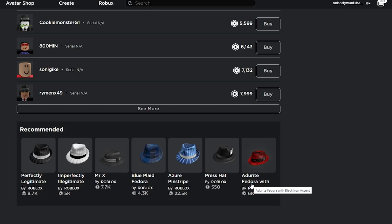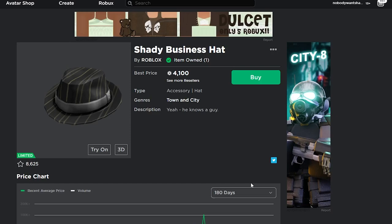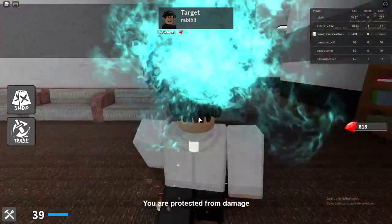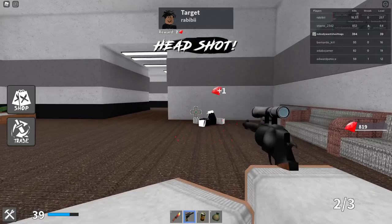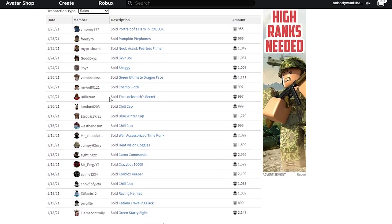When selling items, good demand is still always the way to go — a good demand item is going to sell a lot faster than one with poor demand. Even though you're going for good demand, as I said before, you still don't want to go for value items. I practice what I preach — I've sold a ton of limited items just in the past couple of weeks.